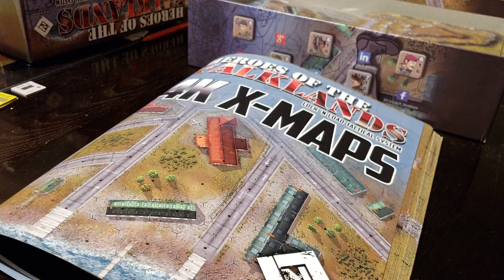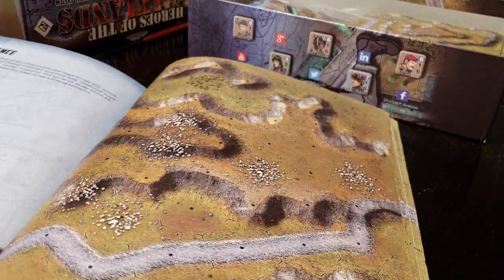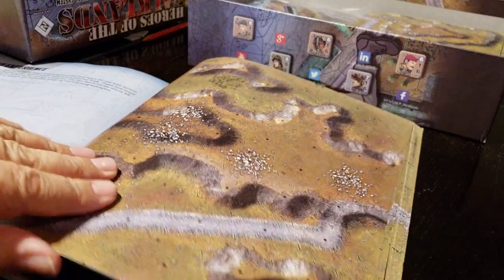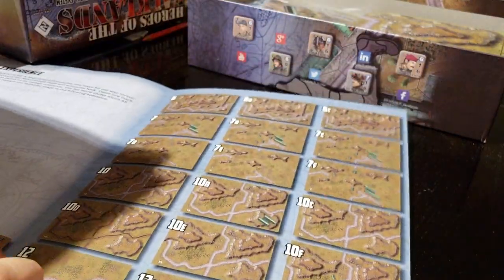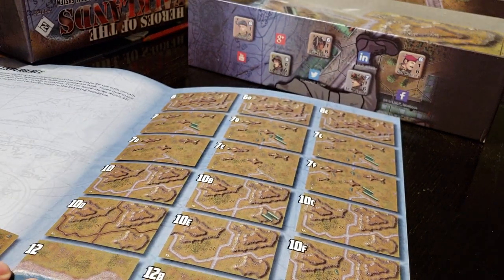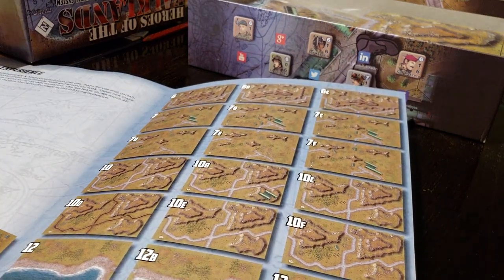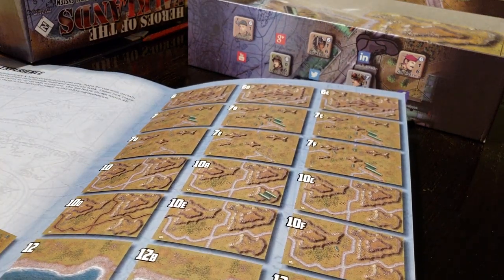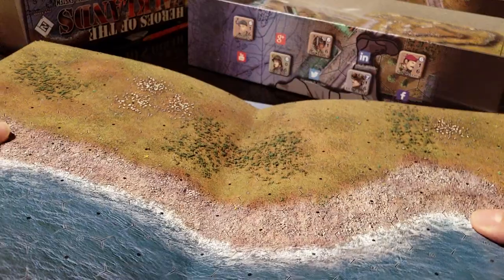But if you do want them, you should get them, because they're beautiful. Let's have a look at these — they're all double-sided. Here are all the maps. I literally just got this today. David Heath was really kind and sent this to me to have a look at. I believe some of these maps — let's have a look first, and then we'll talk about what's going on with them.